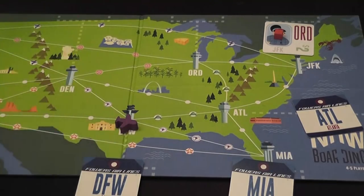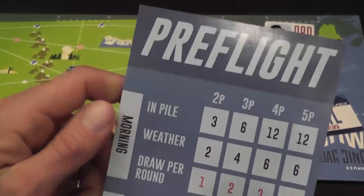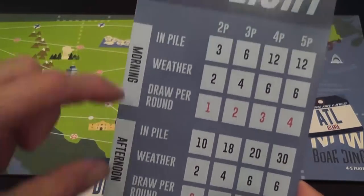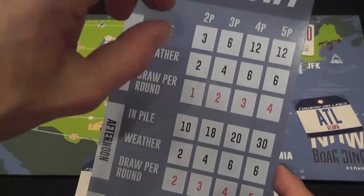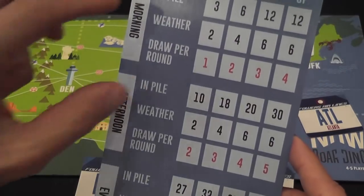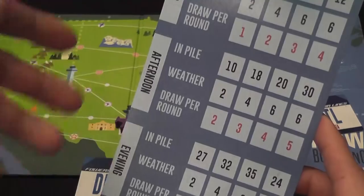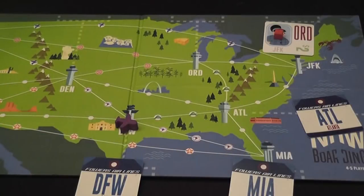There are different rounds following a schedule indicated on the pre-flight card. The number of available passengers depends on the number of players. The game is divided into three phases — morning, afternoon, and evening — each with different numbers of passengers flooding the board each round. As the game progresses, the schedule of passenger arrivals accelerates, making things more and more interesting.